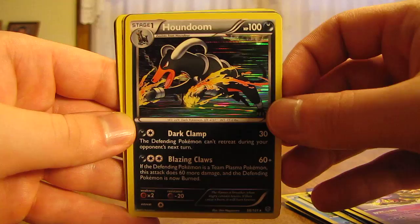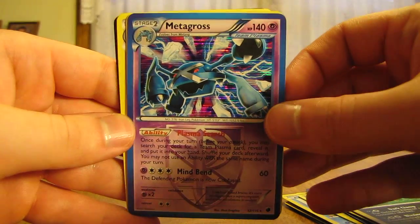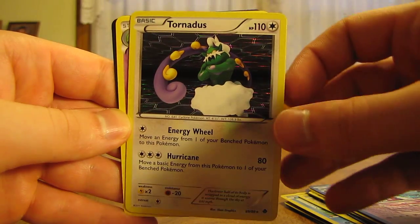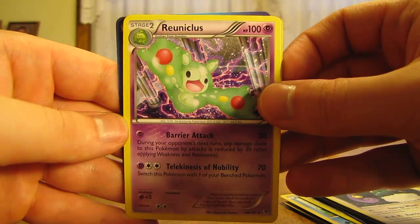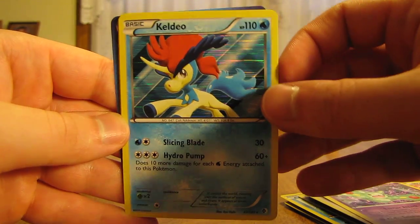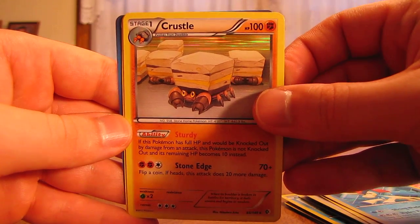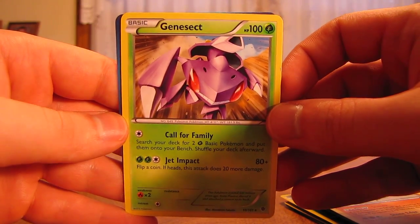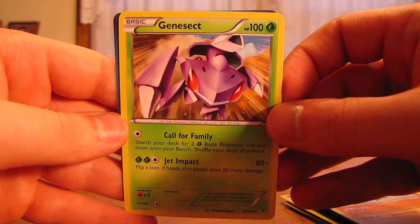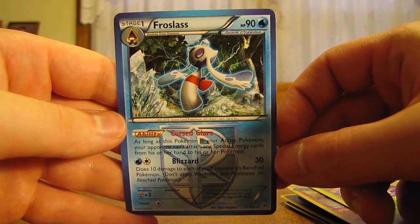Oh, Houndoom Holo — very nice there. Metagross Holo; this one's from Plasma Freeze. There's a Tornadus from Emerging Powers, Rayquaza, Keldeo from Boundaries Crossed, Crustle. Ooh, a Genesect — that's a non-holo rare card from Plasma Blast, the debut set for Genesect. The last card is a Froslass.